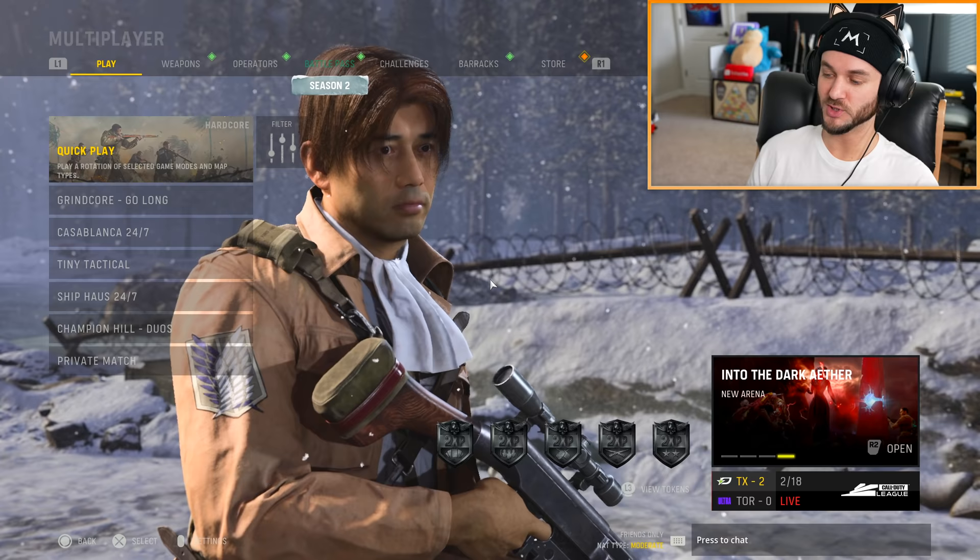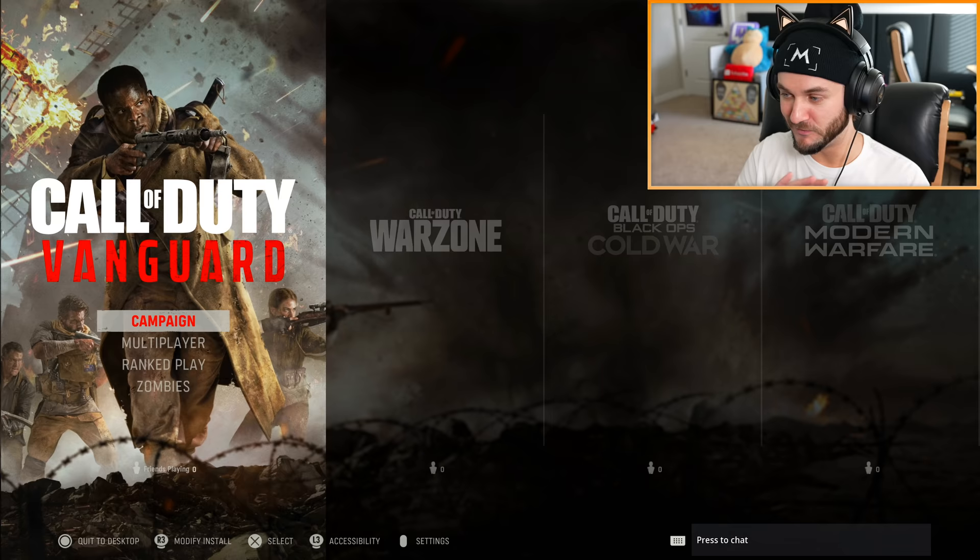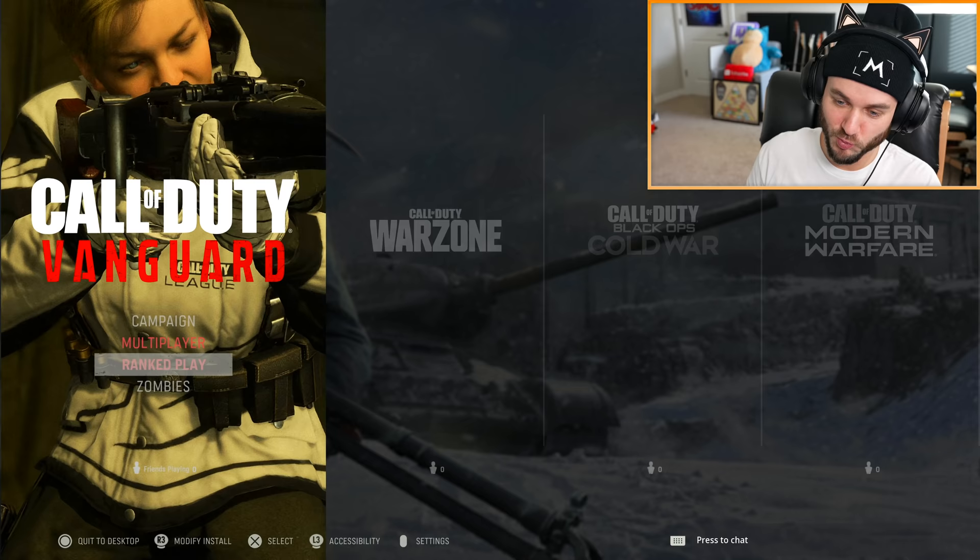Weapon inspections aren't currently in Vanguard for some reason. I don't see the free 10 tier skips, I don't have the free bundle in my store. So it can only go up from here, right? Let's do some ranked play — if you go back to the main menu it's right here, this is where you can find it.